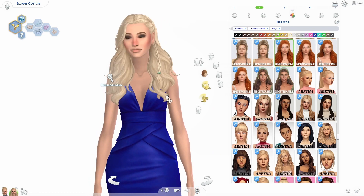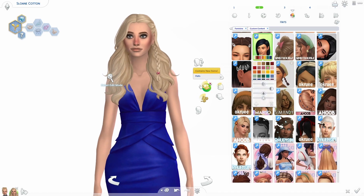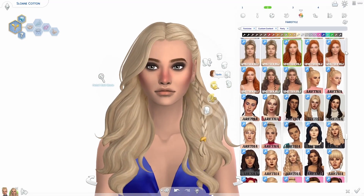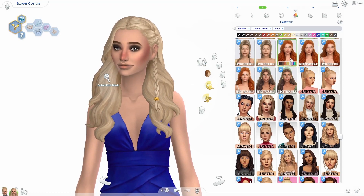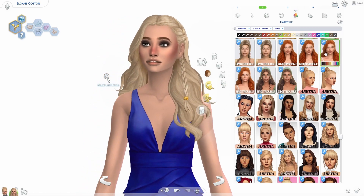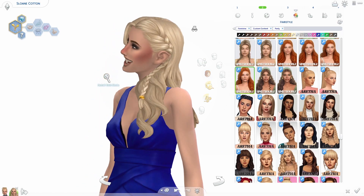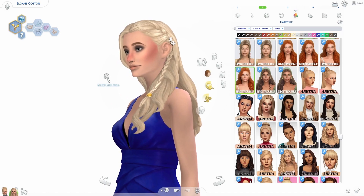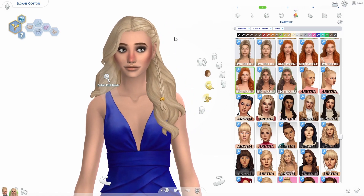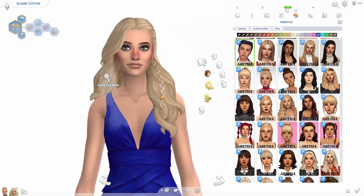This one has four different versions — I have all four because I couldn't pick. It also has an accessory to change the ponytail color. The versions go from messy pieces hanging out, to a little bit neater, then one piece behind the ear that's messy, and then one piece behind the ear that's neater. And look at that braid — you can actually see it behind the ear, they detailed it completely. Absolutely gorgeous. This is the Melty hair, by the way.